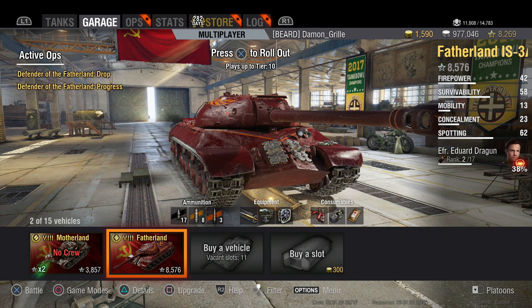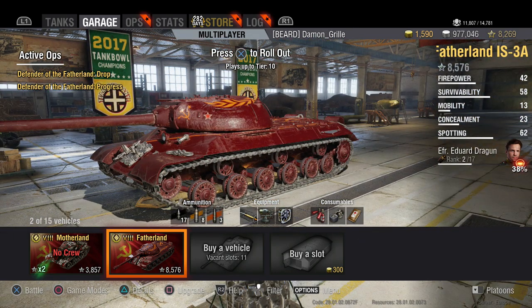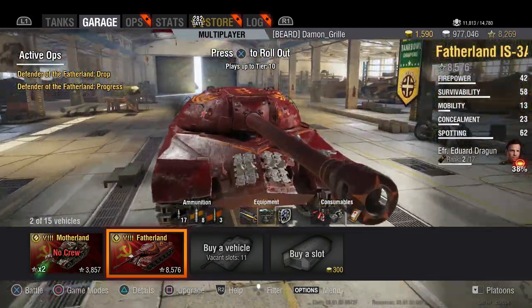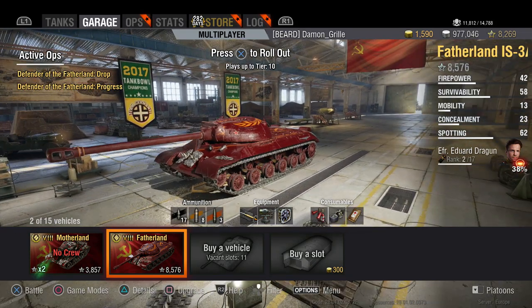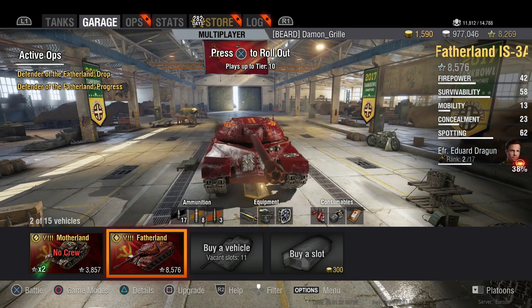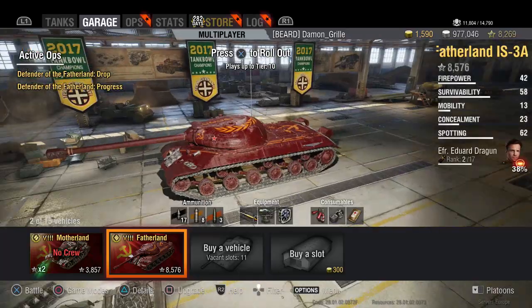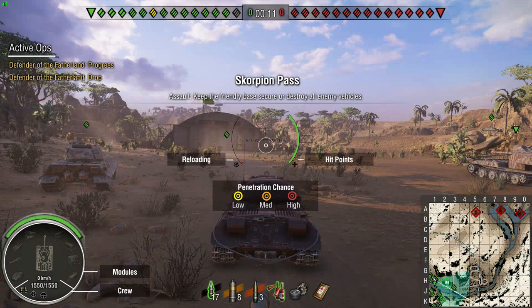I've got this terrible crew — Edward Dragon, who's got a pretty cool name, but he has no sixth sense, so he's not much use to me. Looks-wise, it's pretty cool looking. Compared to a lot of the weird novelty tanks they've done, I prefer it being a fairly matte color. It looks a lot better than the Motherland, and it doesn't have any weird stuff written on it. You'd expect Wargaming to put 'Fatherland' in huge writing along the gun barrel or something, but thankfully it doesn't. It's a red tank with some yellow stuff and a big chain on the back.